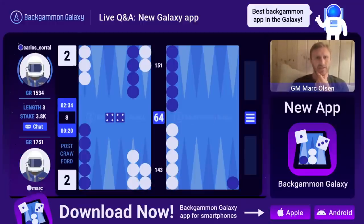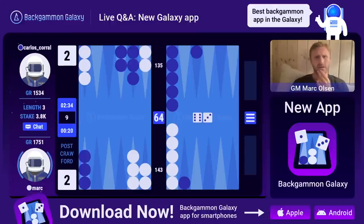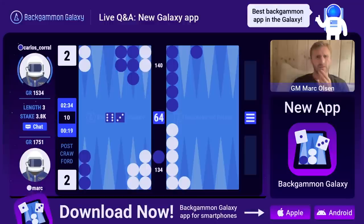Now it's double match point - let's split. Six-five, nice. Six-one, that's also nice. I was just about to say I'm a favorite now but after this top-four I'm not exactly sure. I think he misplayed the last four - he has to come out here to my nine point. Now I'm going to hit loose - very even game this one so far. I'm going to keep my midpoint.